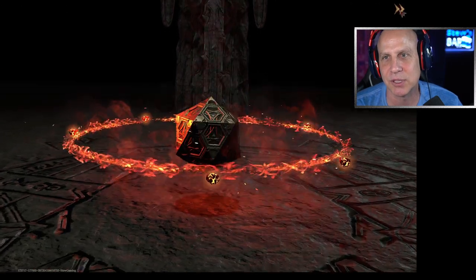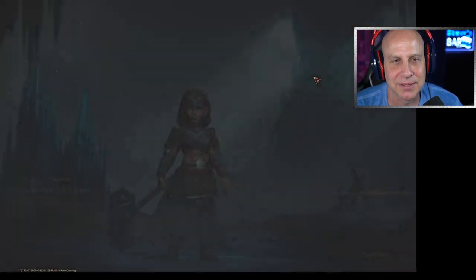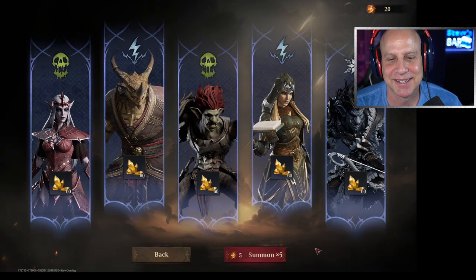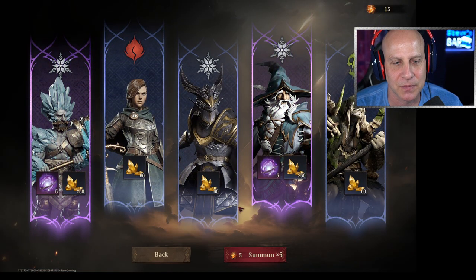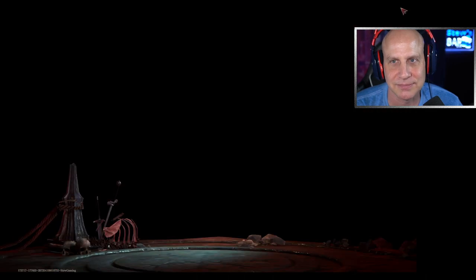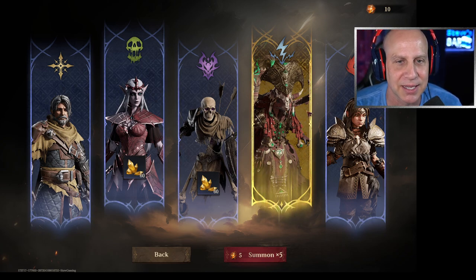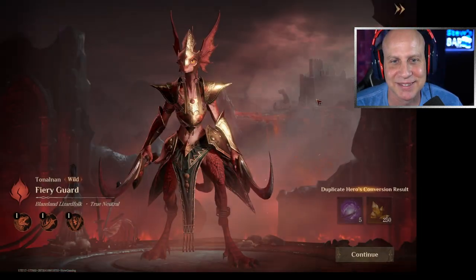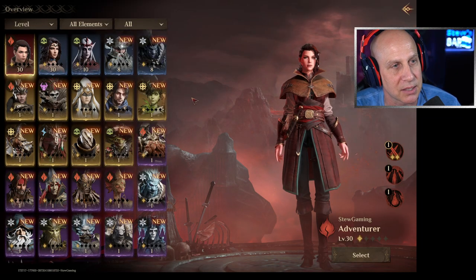Let us go out with a bang — 35 left, so we're guaranteed to get at least one more before we head out. Sweet epic. Come on, RNG gods give it to me. Nice epic — all dupes though. There we go! This guy — this looks like a true Skaven if you've ever seen Warhammer Fantasy. The model is amazing! I don't know about his abilities yet, but the model is amazing.